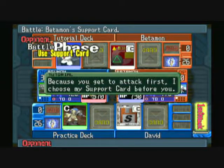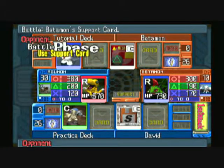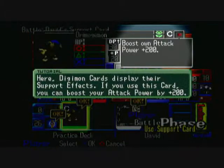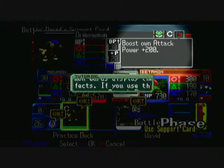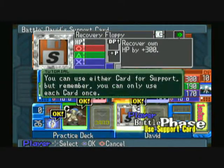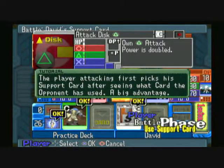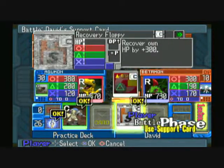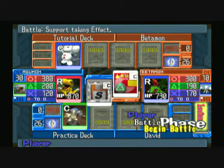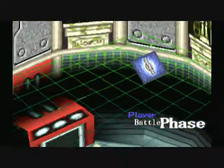I'm sure you got some audio distortion there — I apologize for that. Now he's just basically telling us how the support cards work. It's a bit of a distraction. He made us use the small recovery floppy, which basically recovers our HP by 300, and it's battle time.